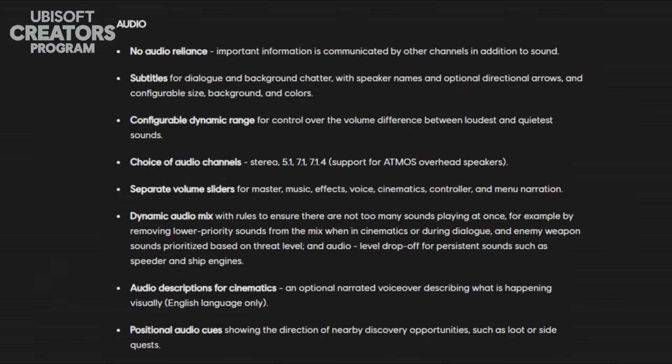For audio, the game is not reliant on audio at all, so you can play entirely without audio and still get the full experience. There are your usual settings such as subtitles with backgrounds, speaker names, colors, and directional arrows, along with audio descriptions for cinematics which has an optional narrated voiceover describing what is happening visually. There is configurable dynamic range, positional audio cues showing direction of nearby opportunities, loot, or side quests, and plenty of sliders for audio mixes and volume — master, music, effects, voices, etc.